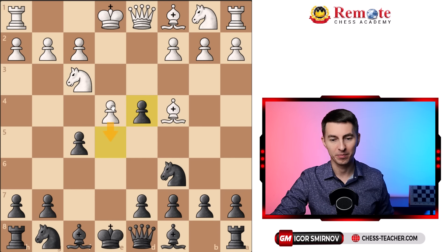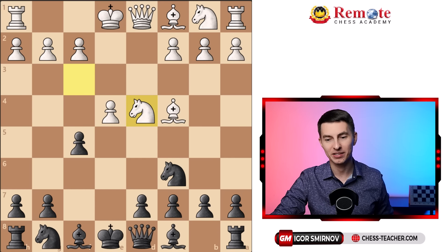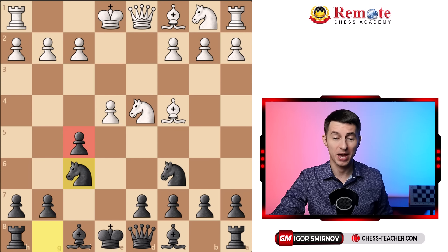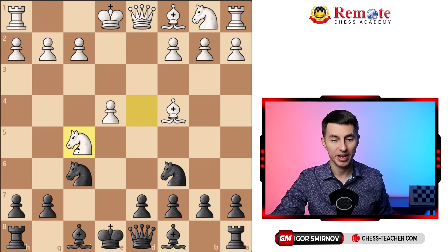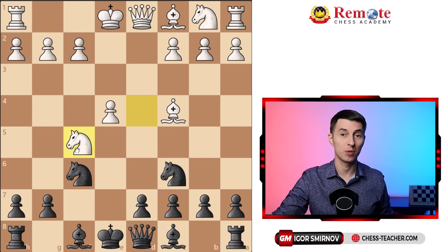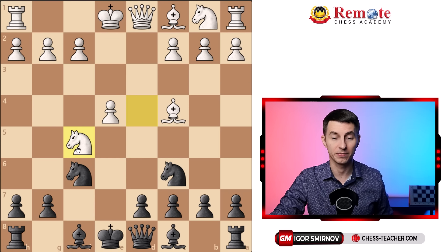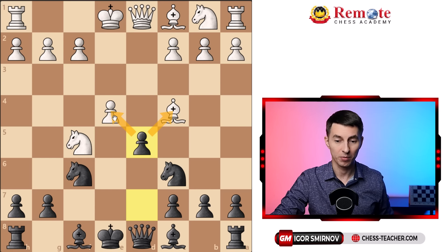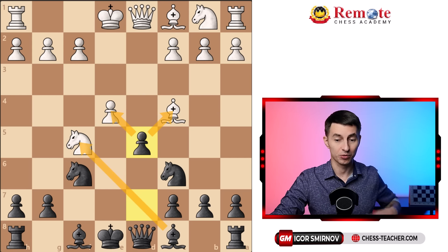How about knight takes d4 — another natural move for white? You play knight to f6, and it's super tricky once again. Looks like white can't capture on f5, but the Russo Gambit has a lot of traps and tricks. If he actually goes ahead and captures that pawn — which looks like a completely sound option to pick up a weak, undefended pawn — you then strike back with pawn to d5. It turns out things aren't that simple for white. You attack the bishop, attack the pawn, and if the pawn goes away you also attack the knight on f5. All of a sudden it becomes really shaky for white.